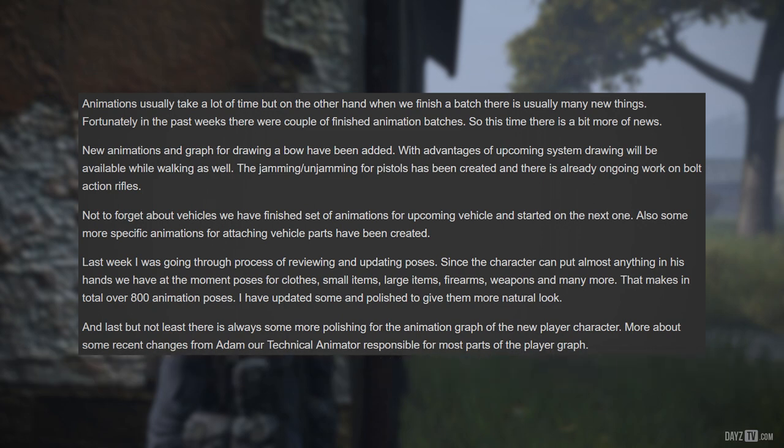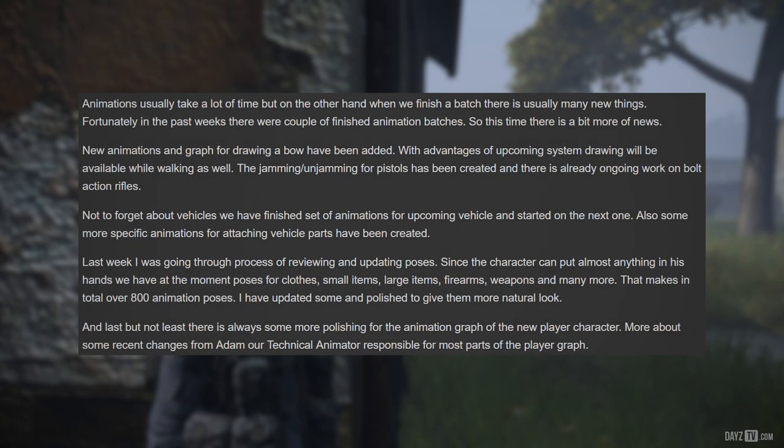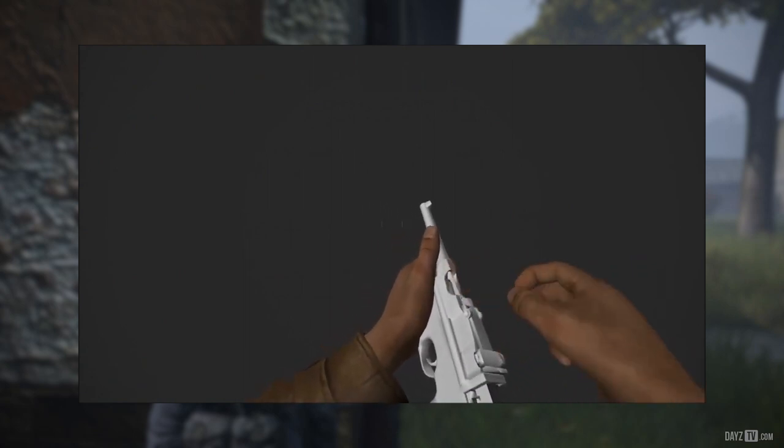Now let's see what Victor has to say. Animations usually take a lot of time, but when a batch is finished there are usually many new things. New animations and a graph for drawing a bow have been added — with advantages of the upcoming system, drawing will be available while walking as well. Jamming and unjamming animations for pistols have been created, and there is already ongoing work on bolt-action rifles. Regarding vehicles, a set of animations for upcoming vehicles has been finished, and work has started on the next one, with specific animations for attaching vehicle parts also created.